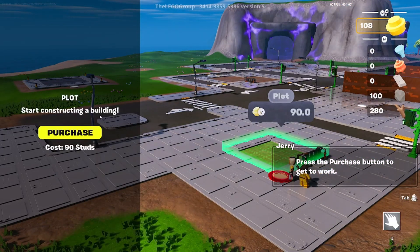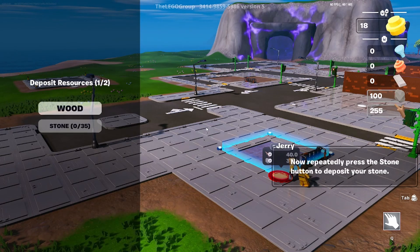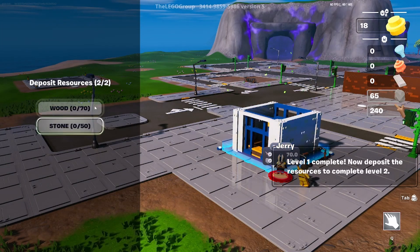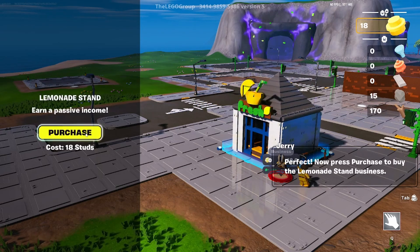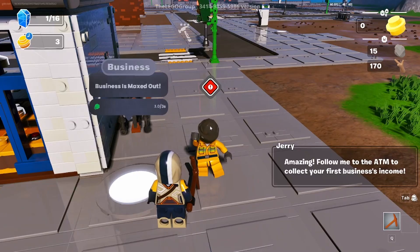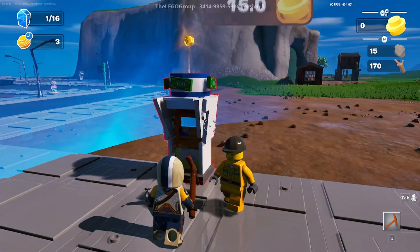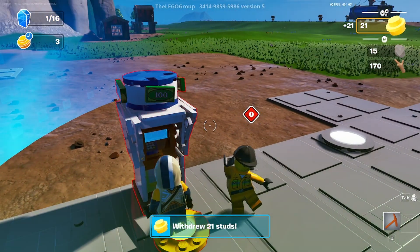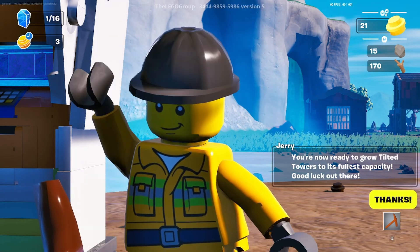A plot! Start constructing a building - press the wood button repeatedly to deposit all the required wood for the first level. Depositing the stone now - level one complete. Now depositing resources to complete level two and earn passive income. Talk to Jerry - follow me to the ATM to collect your first business income. Just withdrew 21 studs. You're now ready to grow Tilted Towers to its fullest capacity!